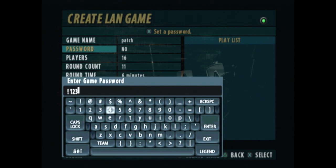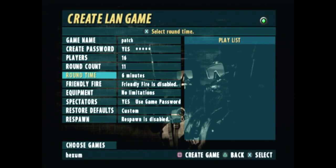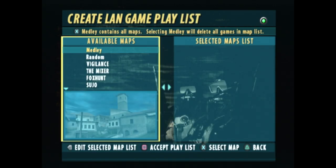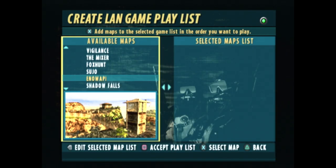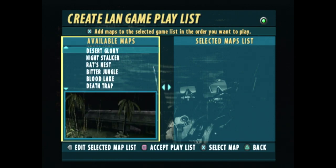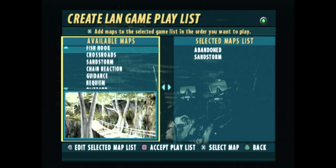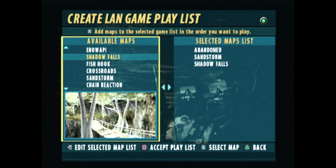So exclamation point, and in this case I'm just going to go 1, 2, 3, 4, then enter. Then choose your maps — it could be any basic map or DMAPs, which are the normal abandoned maps. We have Sandstorm and we have Shadow Falls.